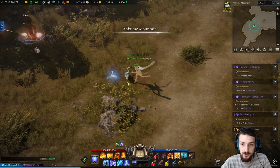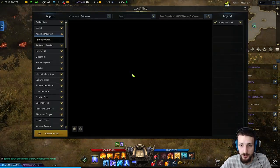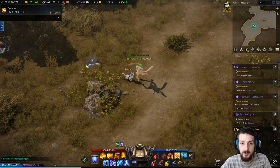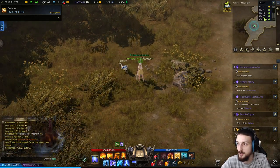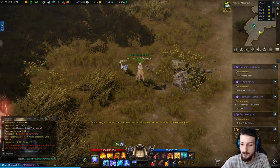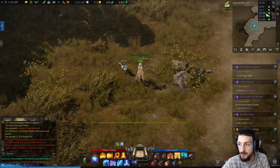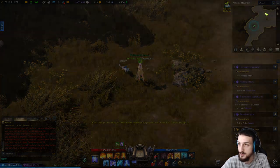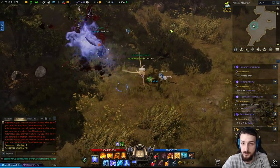Go to Akuma Mountain and go to this spot in the middle here. We need to find a fresh channel where someone isn't already farming this — let's move to a free channel.